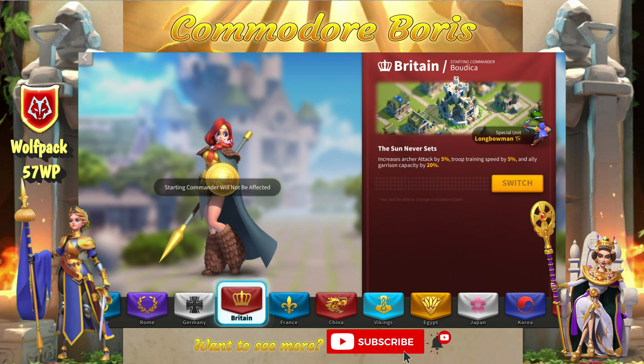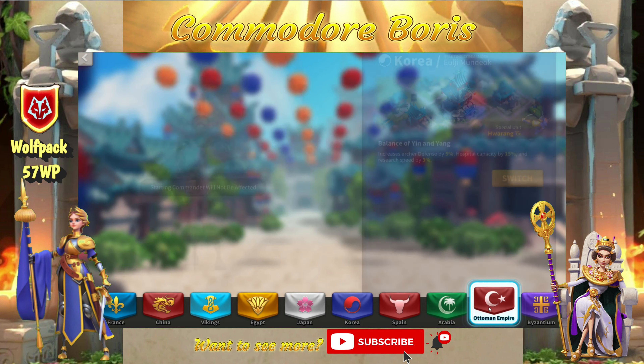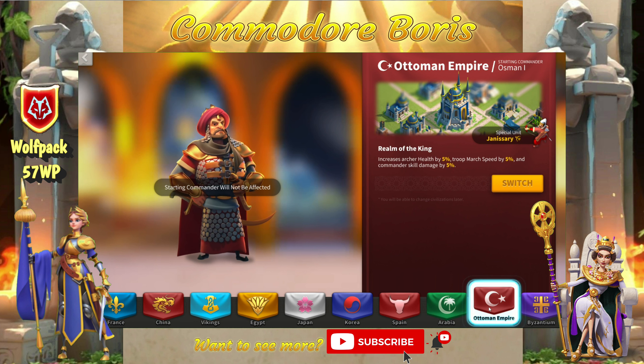Next we're on to archers. You have a lot of options: Britain, China, Egypt, Korea, and the Ottomans. Starting with the Ottomans — they give 5% archer health, 5% troop march speed, and 5% skill damage on commanders. The unit stats are heavy on attack but you get the additional health. This is the favorite of many rally leaders for archer civilizations, and it's easy to see why. The skill damage is super useful, archer health is great, and the march speed is utilized in basically everything, making it far and away one of the favorites.